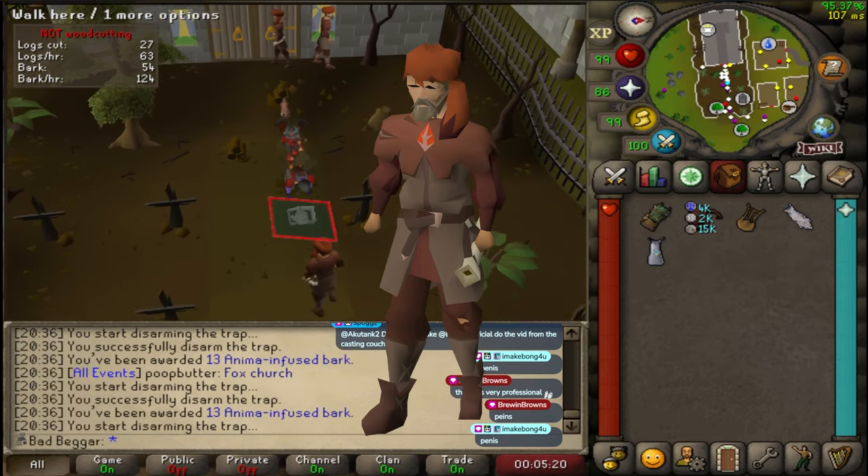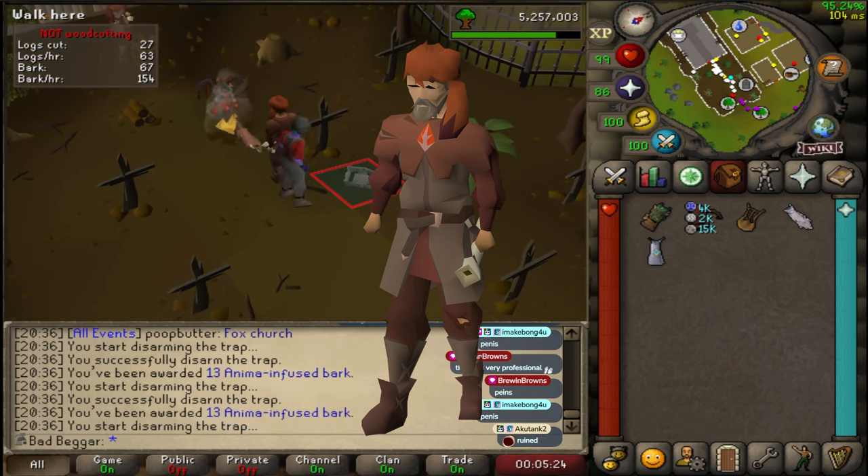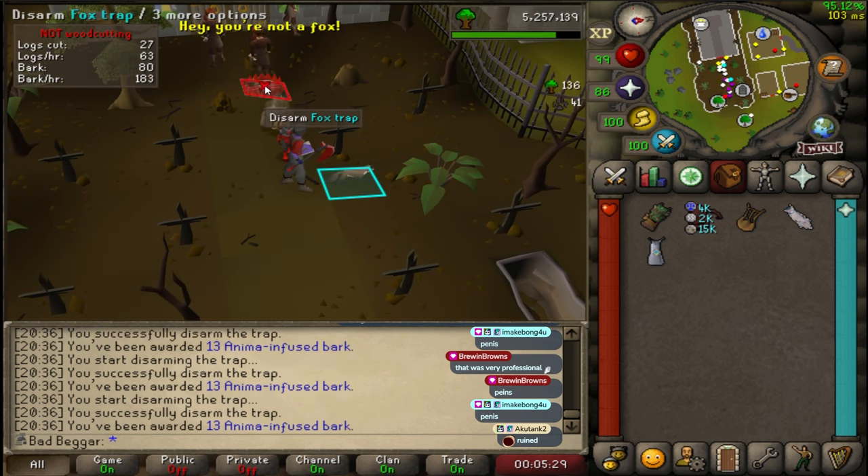Poachers is an event where several poachers will spawn and start laying fox traps on the ground to catch nearby foxes. Disarm the traps by clicking on them as soon as they're set. If you're too slow, the fox will get injured.